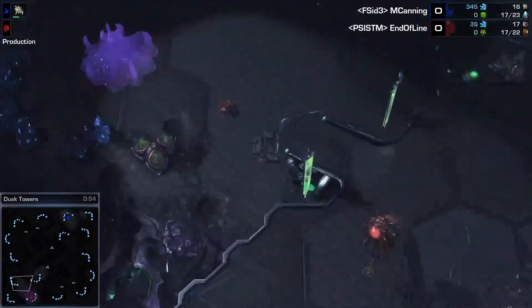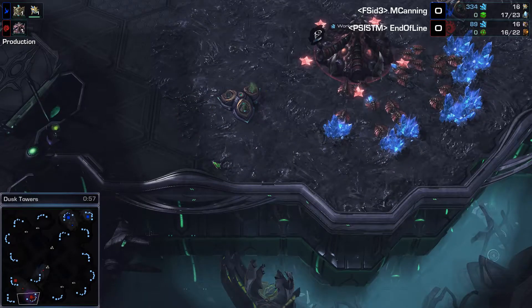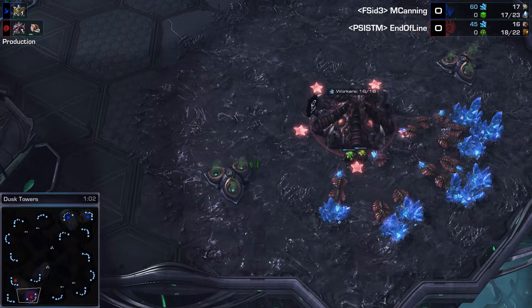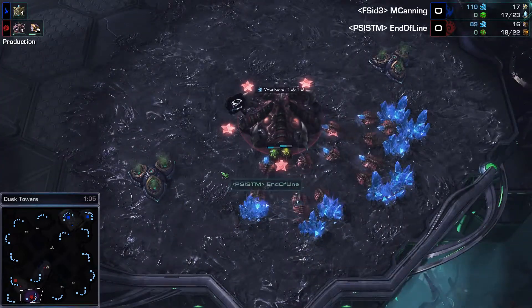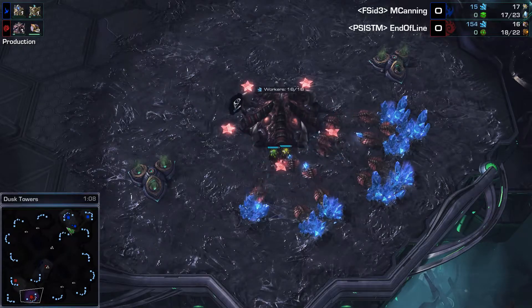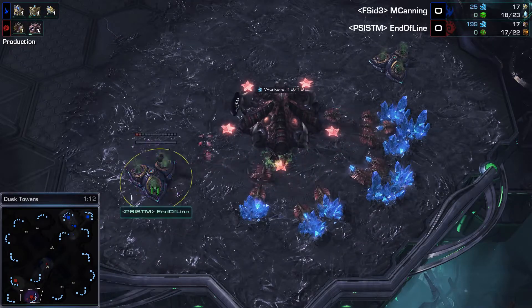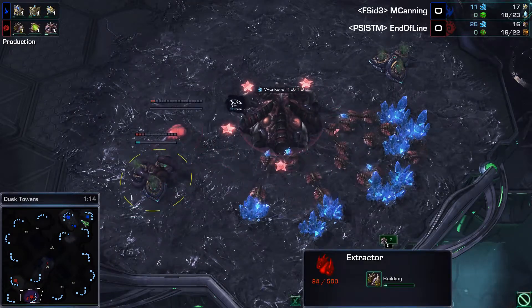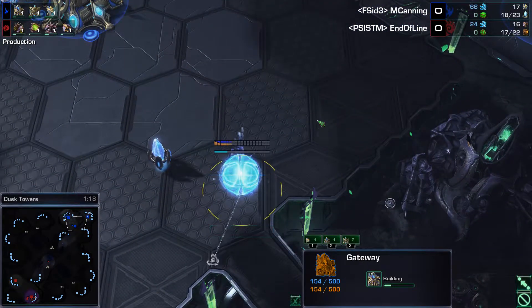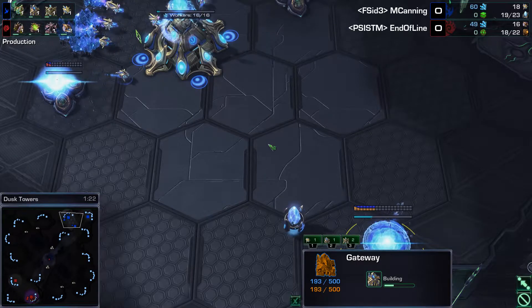Anyway, End of Line looks like he's going to be going for Hatch first. So Hatch is going to go down. That's in the third spot, so we may see a 3-Hatch before Pool, but more likely than not we're going to see Gas and then Pool, or probably Pool then Gas. It's going to be Gas and Pool. As for M. Canning, it looks like it is a Nexus first build and then into Gateway — this is something we see quite often.